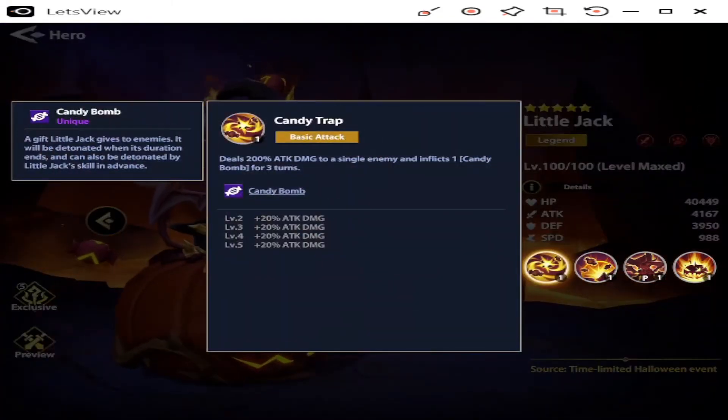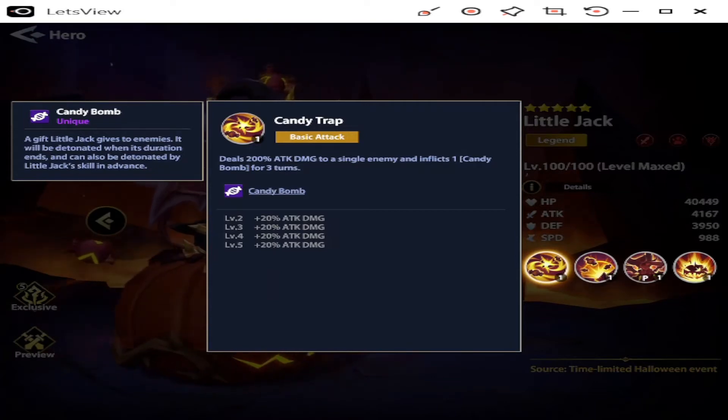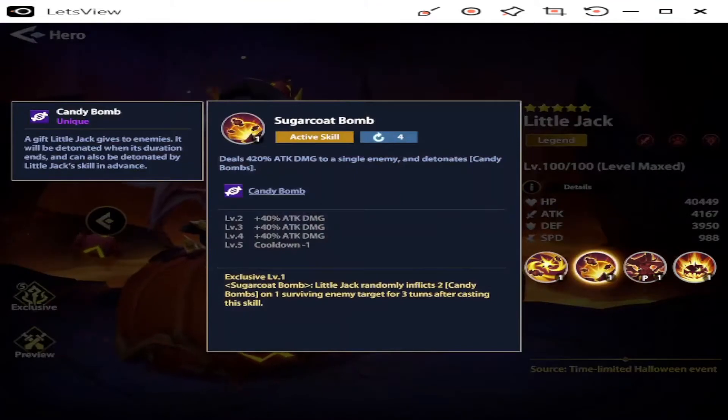Candy Bomb — Unique: a gift that Little Jack gives to enemies, detonated when its duration ends. It can also be detonated by Little Jack's skill in advance. Candy Trap — Basic Attack: deals 200% attack damage to a single enemy and inflicts one Candy Bomb for three turns. When you level this skill up through levels 2 to 5, it's a 20% increase each time — so at max it becomes 280% attack damage to a single enemy. That's okay, it's not great.